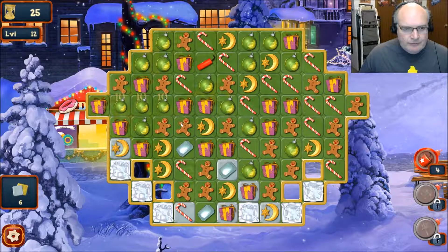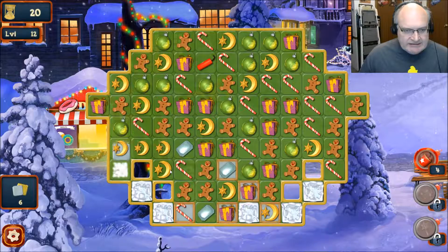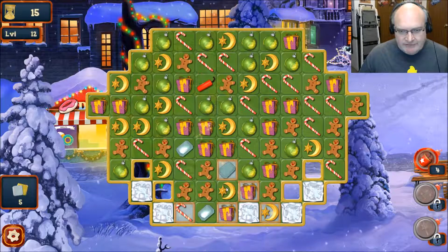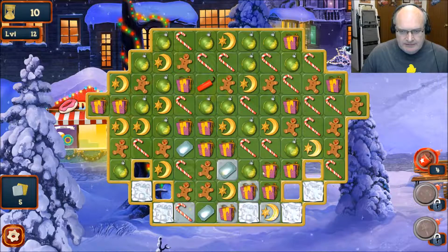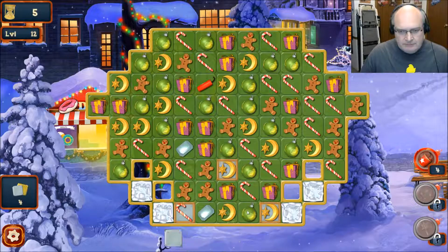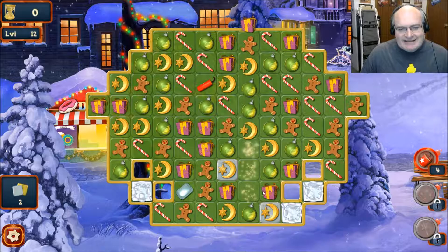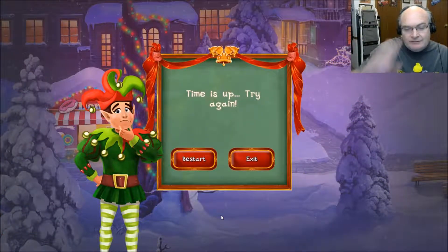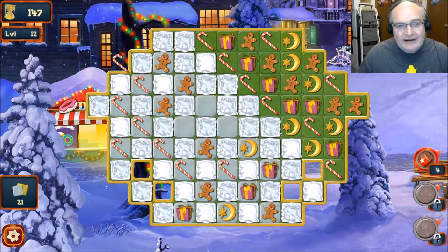It's gonna be the first level I fail. Oh wait — that's a freebie! I didn't realize that. So you get the little gems and they are freebies when you make a match five or four. Let's try this again — now that I know those are freebies.